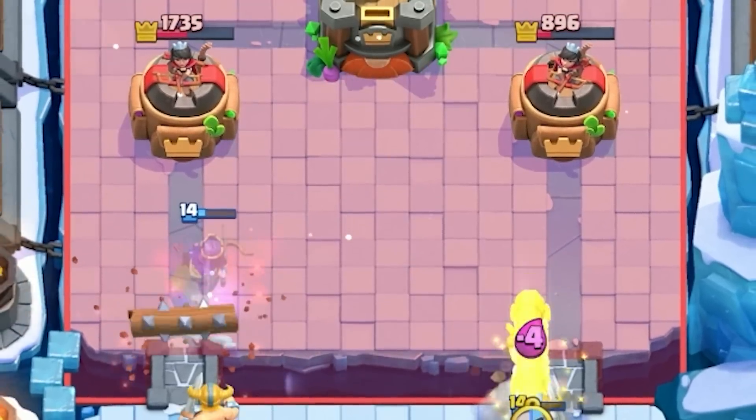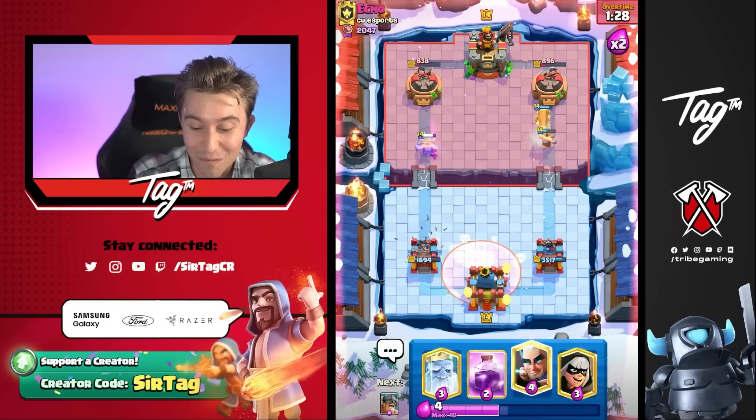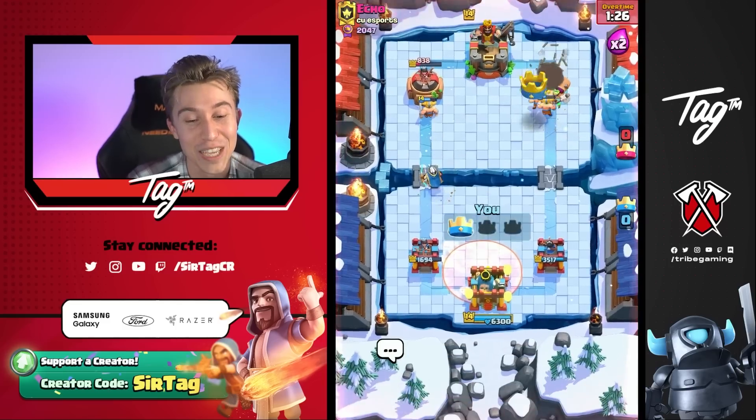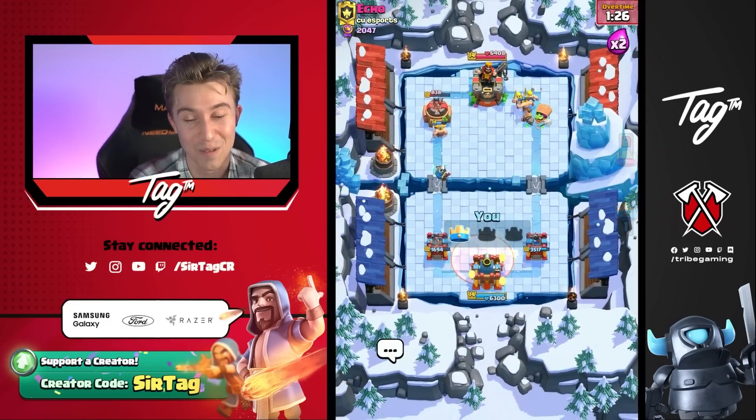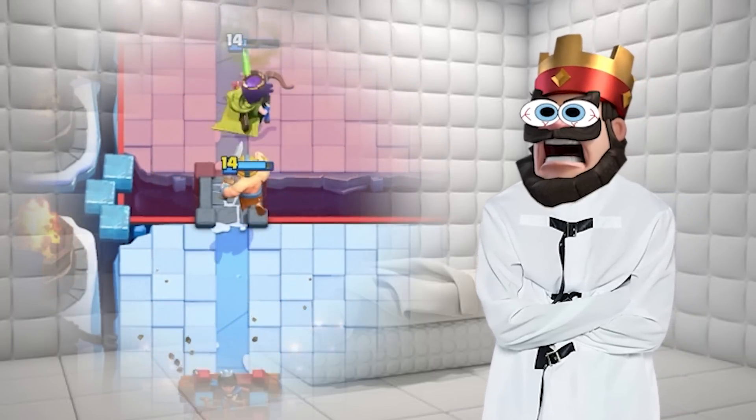Then we can go for a Battle Ram on the other side. He misses the log! Oh baby, that's what I'm talking about. We have both towers and we have all the power. He left the game because he just did not want to play it anymore. This deck is so toxic that you destroy your opponent's mental before you destroy their towers.